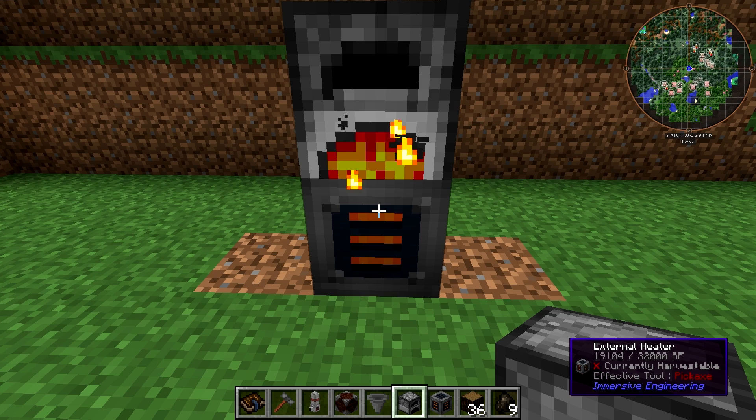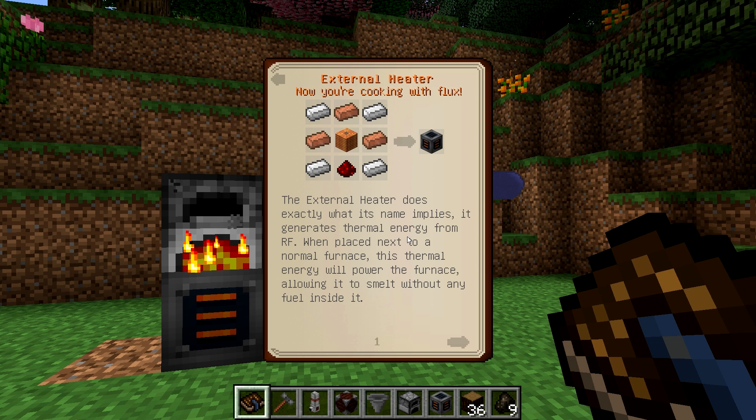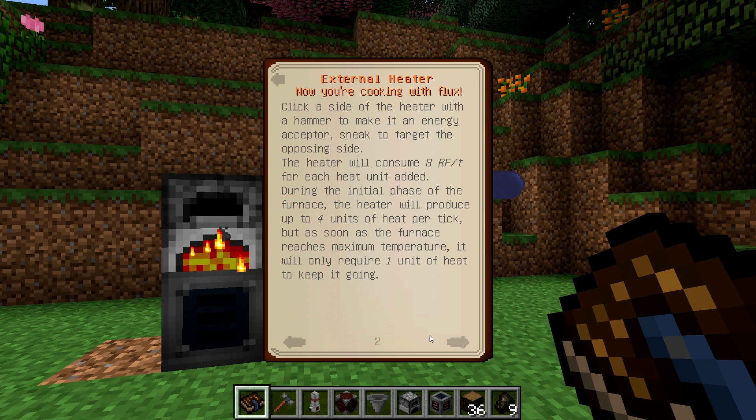The external heater does require a decent amount of power. If we go into our engineer's manual under simple machines, the external heater uses 8 RF per tick for each heat unit added during the initial phase of the furnace. The heater will produce up to four units of heat per tick, but as soon as the furnace reaches maximum temperature it only requires one unit of heat to keep it going. While the furnace is at maximum temp, the heater will consume an additional 24 RF per tick to increase the furnace's processing speed. The heater will only affect a furnace with a valid input and space in the output slot to conserve energy; however, you can apply a redstone signal to the heater to disable that functionality and keep the furnace at full heat.